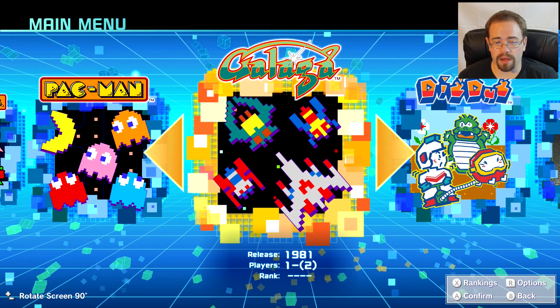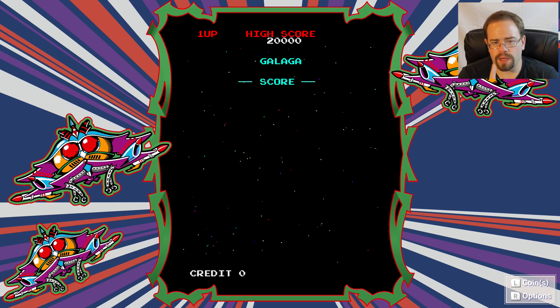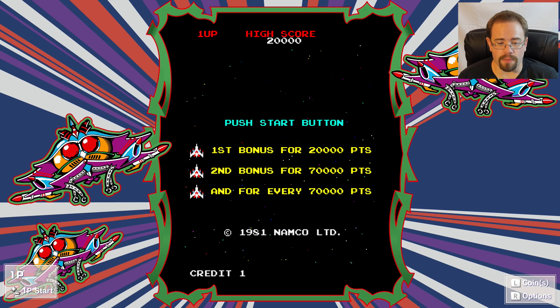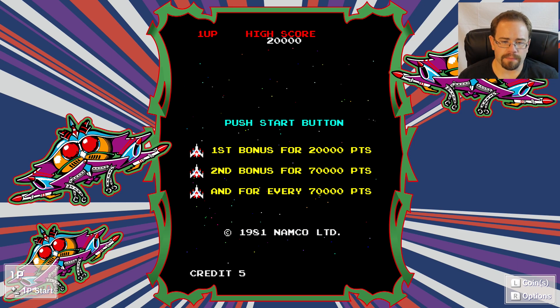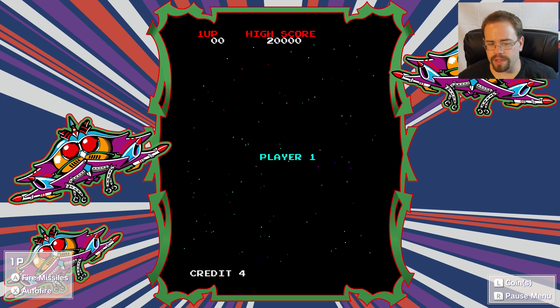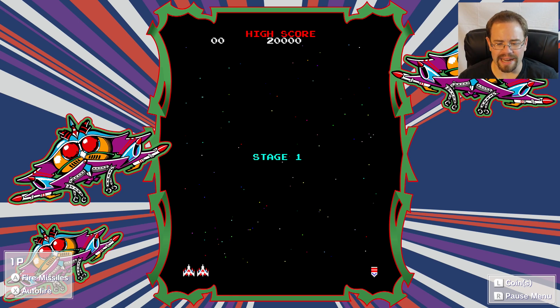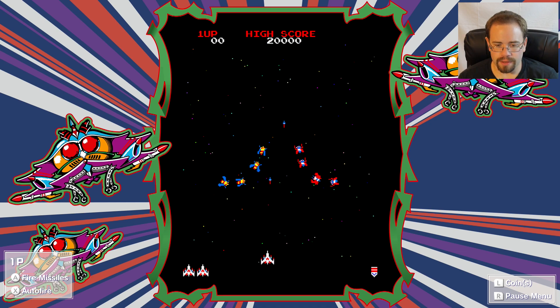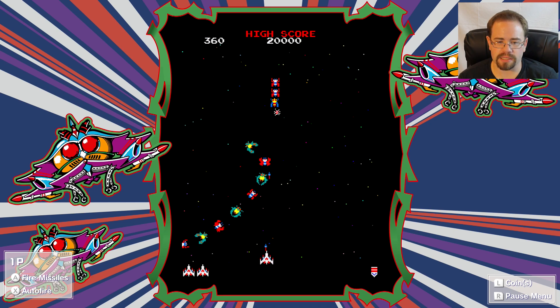Let's check out Galaga. You can see how there's that portrait mode — this is perfect for that 90-degree angle if you're playing on a monitor that can go portrait mode, or if you're playing on the tablet and kind of move it around, you could try to stand it up in portrait mode. X is auto fire, and A is just regular where you have to tap.